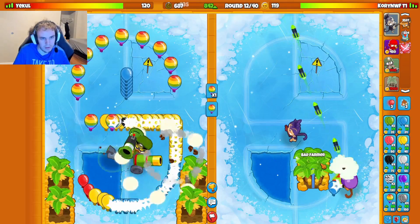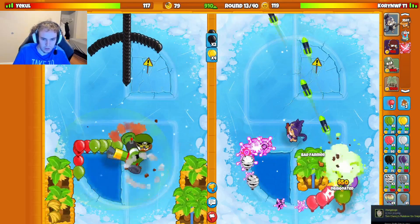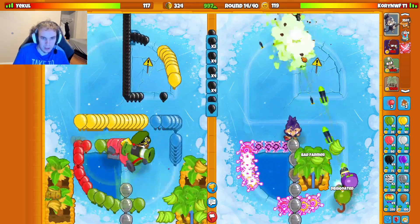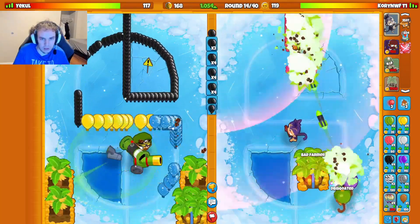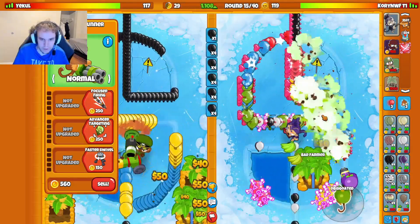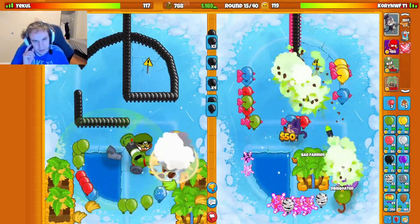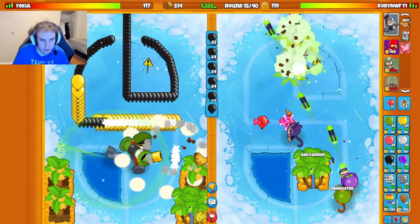We can sub. Go for one more Dartling right here. So if I boost, I have two boosted Dartlings. We'll keep ecoing. Looks like they're actually done ecoing — they're done ecoing pretty early. They might be trying to go for like an early Monkey Wall Street route or something. No, they're back to ecoing now. That's a remove obstacle. They're sending me a rush. Honestly, this map is so long — we're chilling. If they send Regrowths, you can use the Rego blocker.